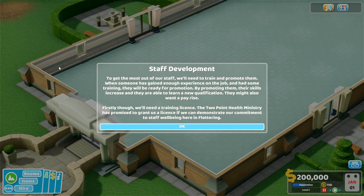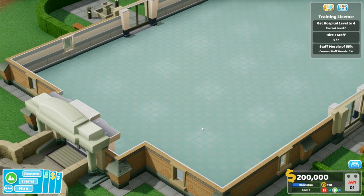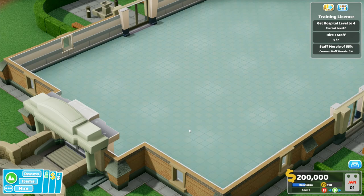Right, now we have Fluttering - learn about staff development and training. Start: to get the most out of our staff we'll need to train and promote them. When someone has gained enough experience on the job and had some training, they will be ready for promotion. By promoting, their skills increase and they're able to learn a new qualification. They might also want a pay rise. We'll need a training license, which the Two Point Health Ministry will grant if we demonstrate our commitment to staff well-being.